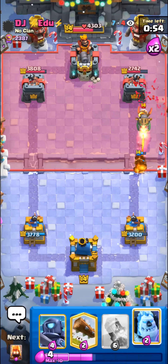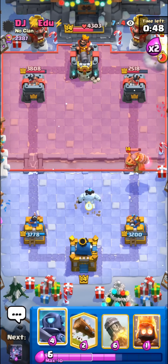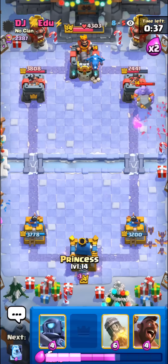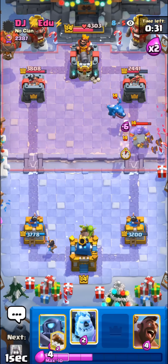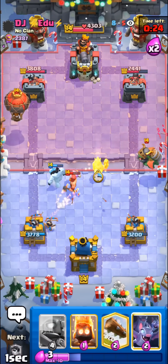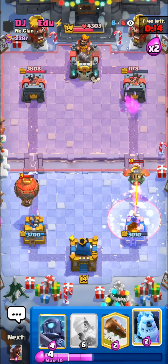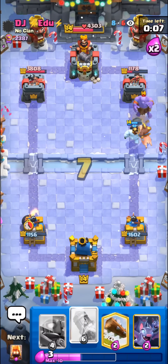I'll princess the bridge too, just try to get some nice chip damage — one of my only ways to get damage in this matchup unless he makes a misplay. Really good damage — it's so crazy how princess gets that much damage at the bridge sometimes. He's gonna bowler in the back — I can't really do anything about it, that's the hard part about this matchup. He's gonna e-drag too. I'm not really sure how I'm gonna possibly stop all of this. I'll just go with my princess in the left lane. He will balloon in the back. I'll rocket here on everything — really good timing, he wasted the lumberjack at the same time.